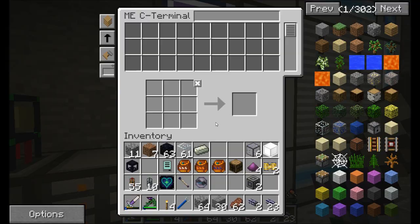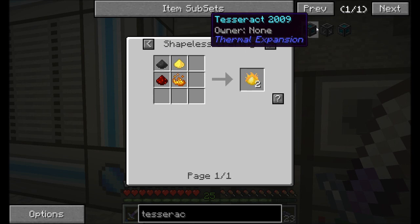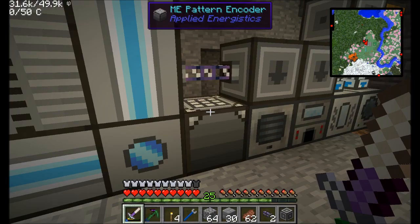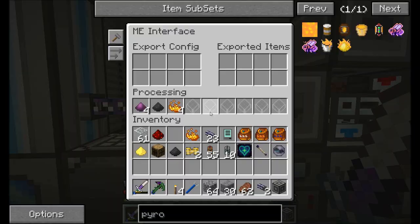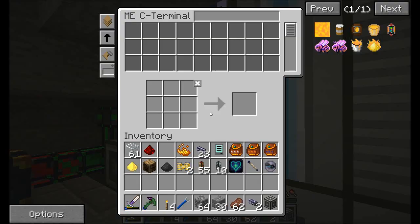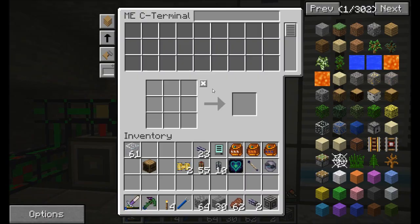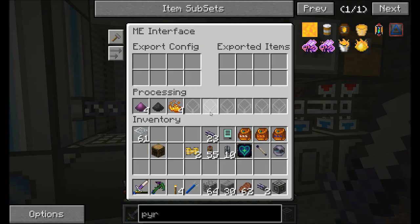Enderium ingots are the next thing we're going to need. Pyrotheum dust requires pulverized coal, sulfur, redstone, and blaze powder. We've already programmed the ME interface for pulverized coal, and I told it to pulverize blaze rods into blaze powder because you get four instead of two - might as well be efficient with your blaze rods. So that's going to be no problem making the pyrotheum blend. We have a couple pieces of pulverized coal, so if we requested one it should quickly make it as a crafting recipe.